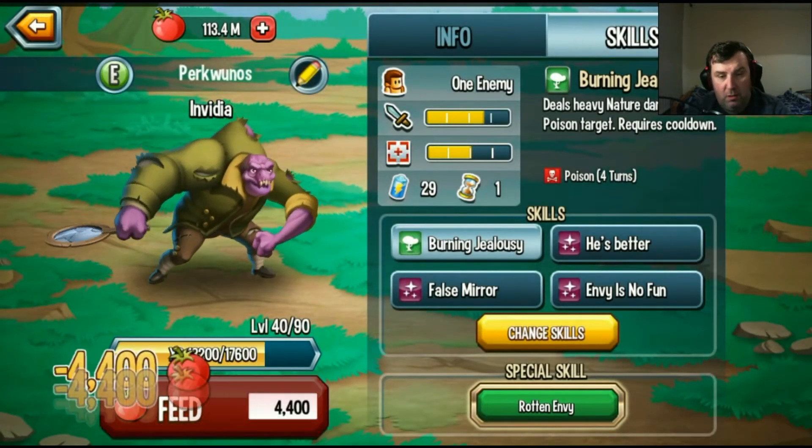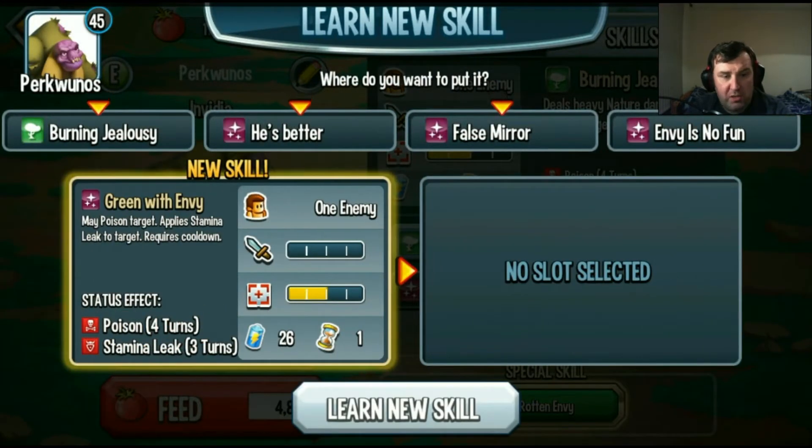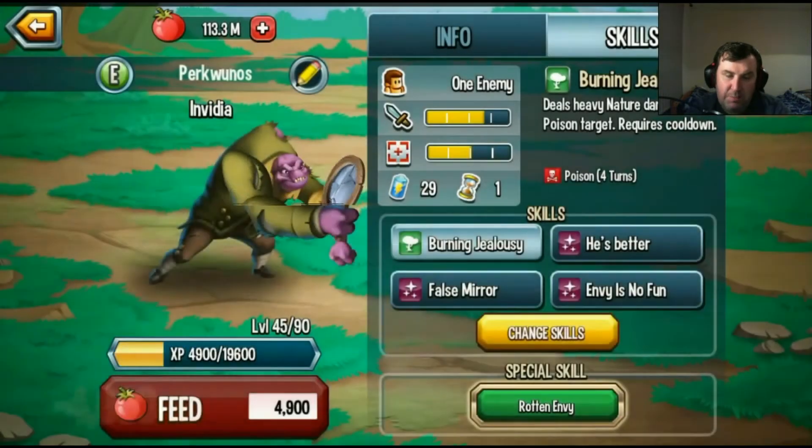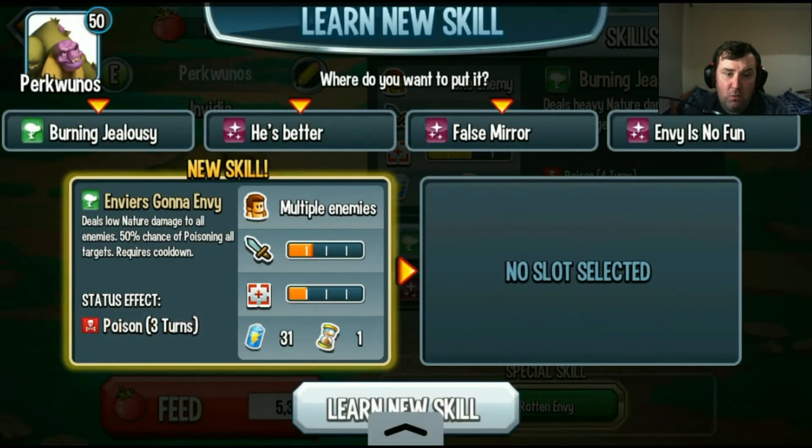Next one please. May poison target, applies stamina leak to target. A poison and a stamina looks good, but I want him to do some damage at the same time. Deals low nature damage to all enemies, 50% chance of poison all targets — no, because it's 50% chance.